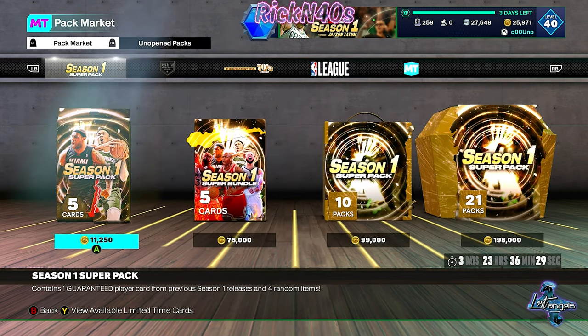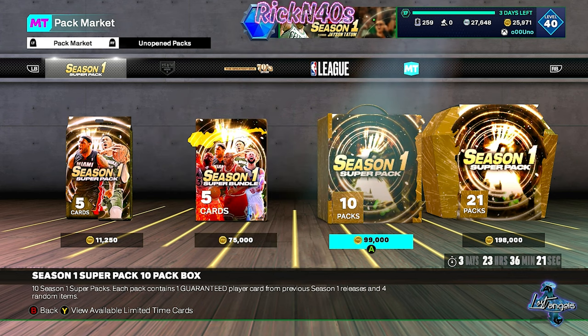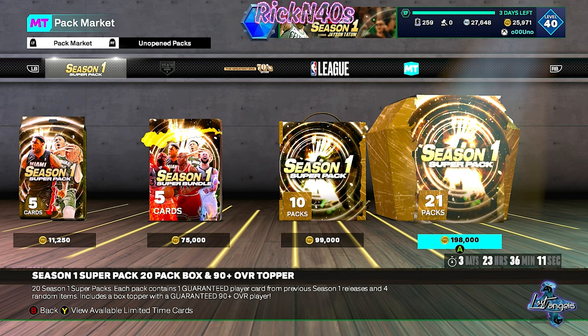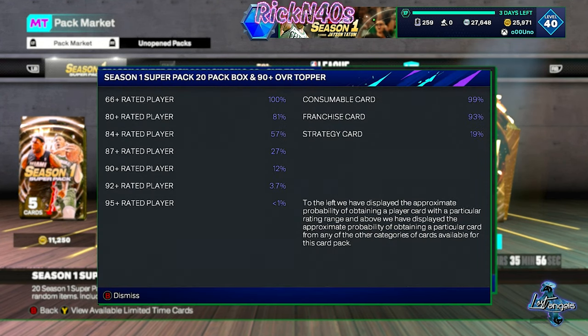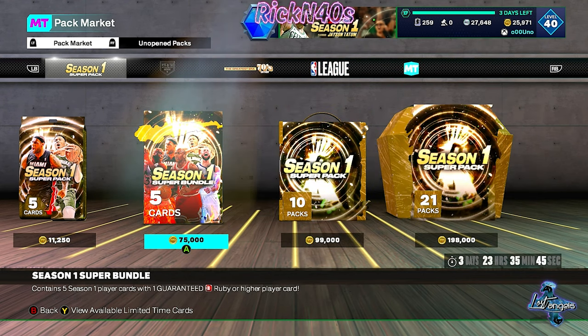If they had at least said a 92, it would be worth it for me. I can't get a guaranteed 92 — a guaranteed diamond would have been acceptable at this point in the game. Single packs are 11k VC. The super bundle with a guaranteed ruby or higher is 75k VC. The 10-pack is 99k. Looking at these odds, it's just not looking good for that 20-box because the topper is not a guaranteed diamond.